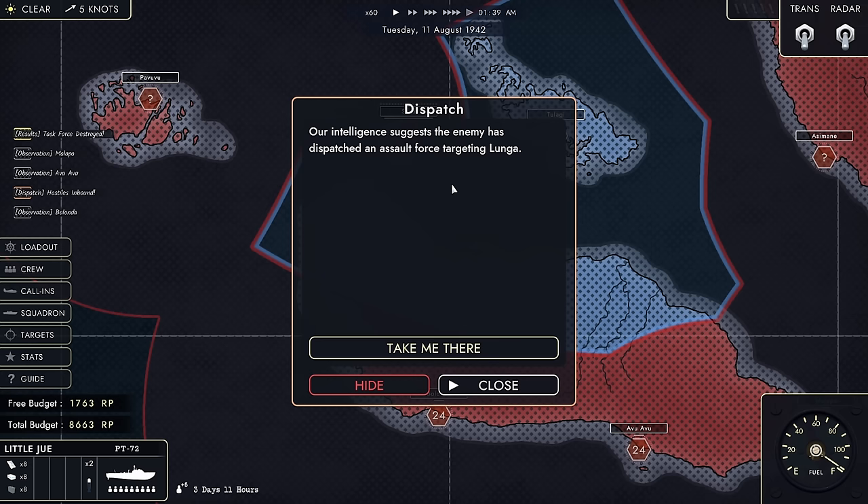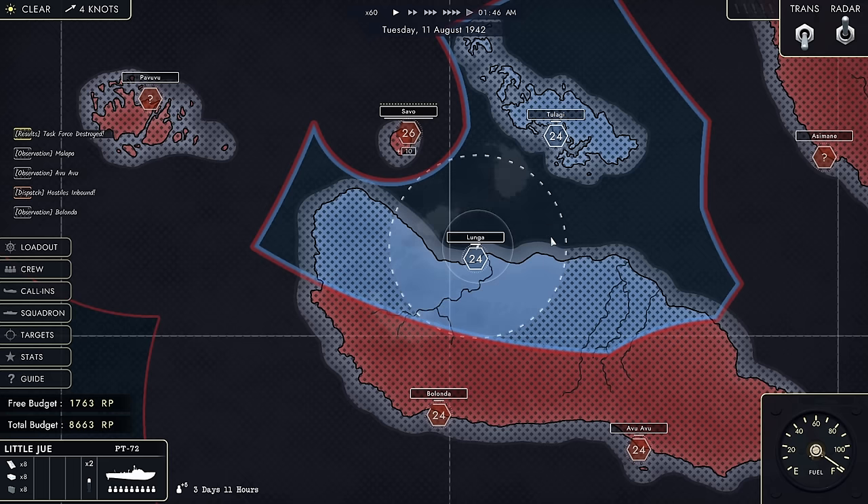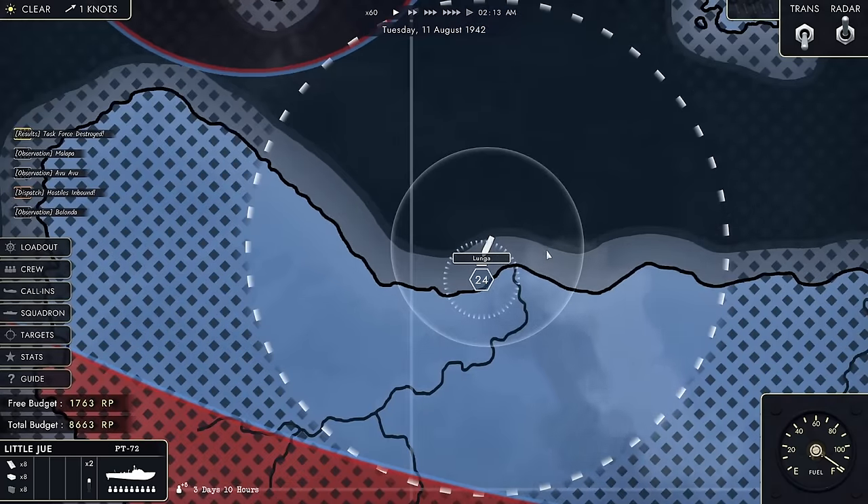There's an assault force targeting Lunga, so I'm waiting here patiently. I can activate the radar to get a bit more visual, and considering I'm not in the range of Savo, that shouldn't cause any issues. If you keep your radar or transmission active while in the area of Savo, they'll let you know about it — your alert level is going to go up, and at some point they'll dispatch a force to hit you.